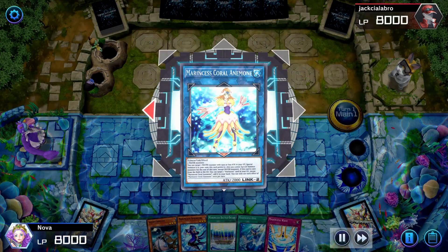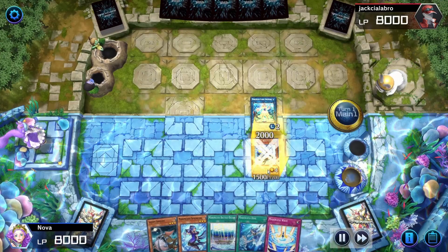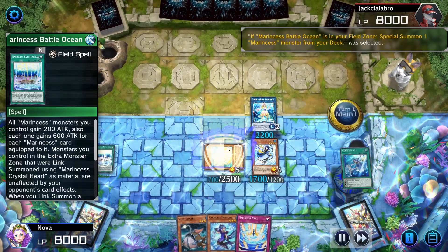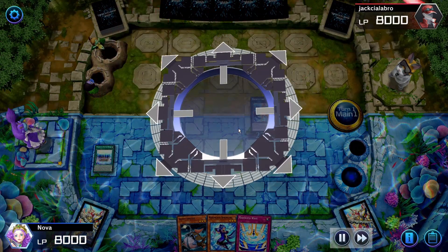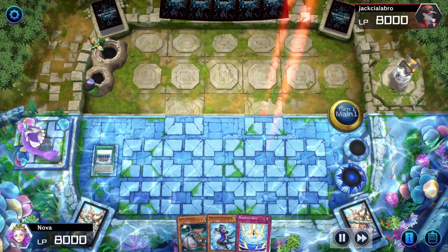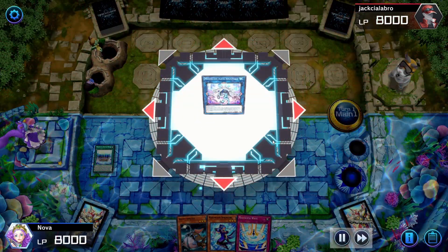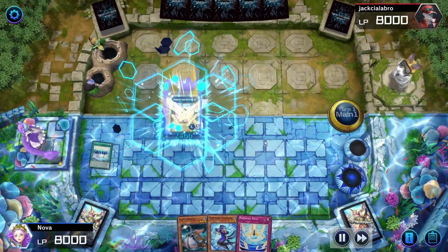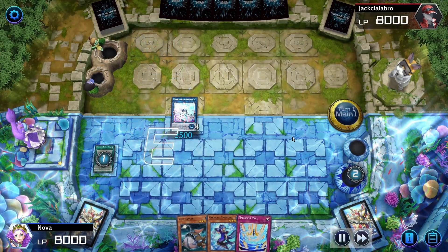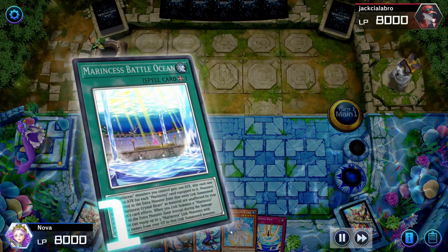Now we can link these two off into Coral Anemone. Coral Anemone's effect allows us to get back a Marincess from the graveyard, so we'll get back Blue Tang. Then we'll activate the field spell in order to activate Marincess Dive to special summon a Marincess from our deck. I want to get Sleepy Maiden into rotation, so I chose that. With it, we'll link off into Crystal Heart, because we need Crystal Heart to go into our Link 4. So we'll link Crystal Heart and Coral Anemone together into the new boss monster, Aqua Argonaut. This will trigger the field spell, equipping 3 link monsters from the graveyard to our monster, and also recalling Anemone since it's sent to the graveyard, so we can add Sleepy Maiden back to our hand.